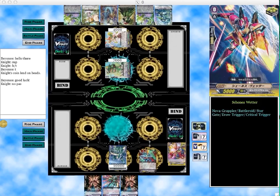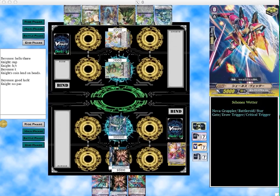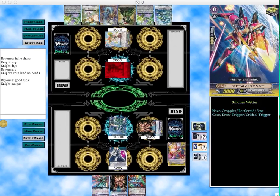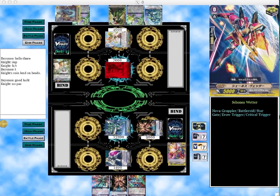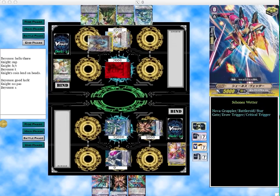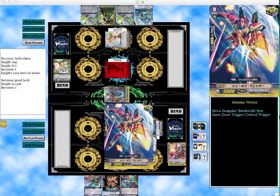I draw a Galaxy Black Cougar so I'm all set for break ride, then I ride into the 10k — another good start. I only call 1 Mars because I don't have any Counter Blast. I call just 1 to see if I can get an extra guard for my hand, and I do. I get one of those new 9k boosters. Then I attack and get a critical trigger, forcing my opponent to take 2 damage early game while I'm at 0. It's a very good start.